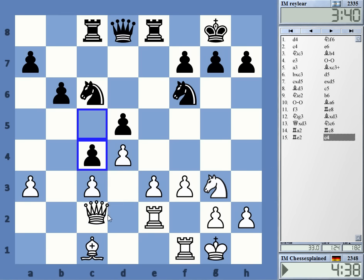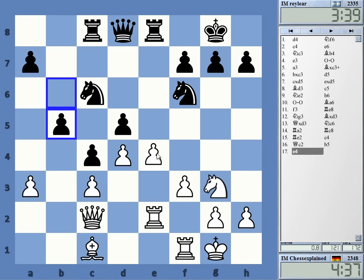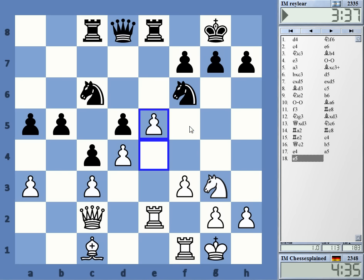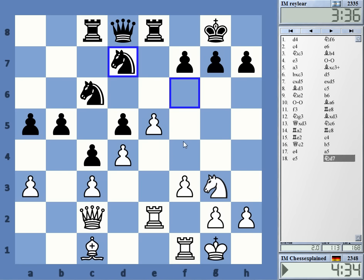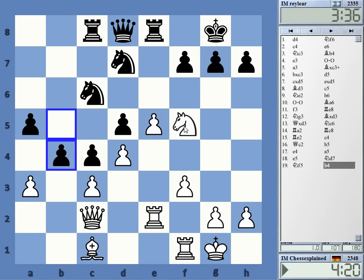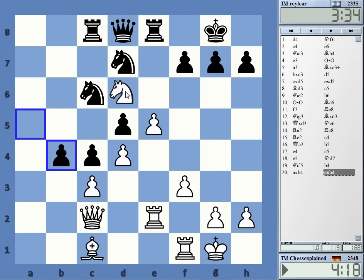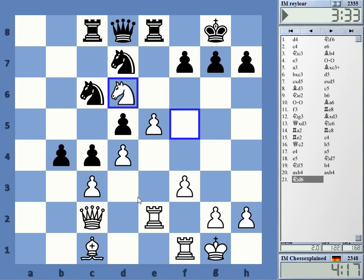That is normally a huge strategic mistake. He's not worried at all, but my bishop g5 was even stronger. I really have to slow down — if they play such rubbish I have to think for a moment and totally refute it. That is really bad. Bishop g5 was a lot stronger. This is still terrible for black, but I could have played the other line and it would have been more convincing.